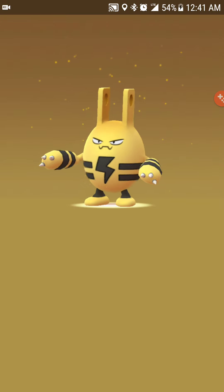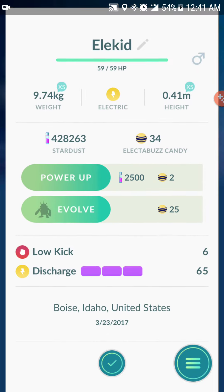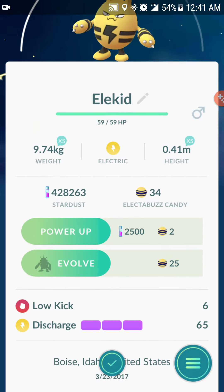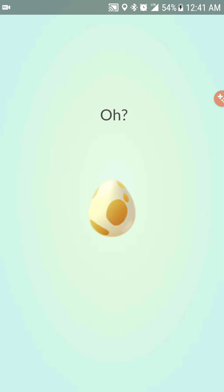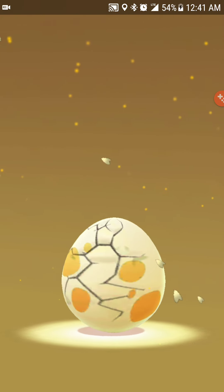I got a shock out of that one! Let's see the moves — Low Kick and Discharge. We'll have to see what he evolves into. Okay, here's another one, number seven I think.